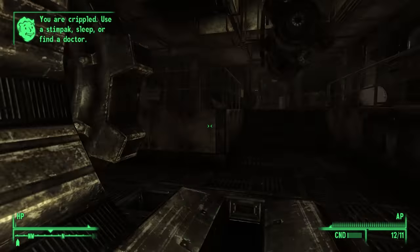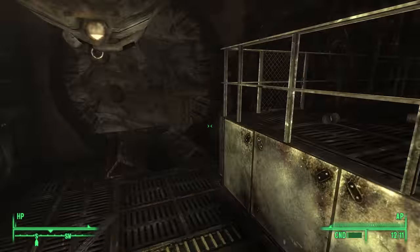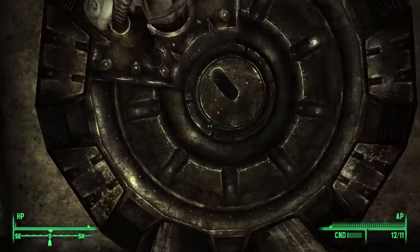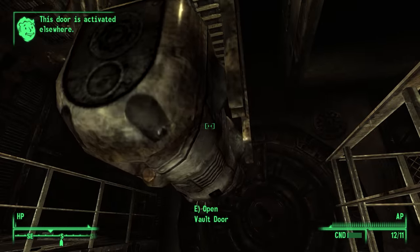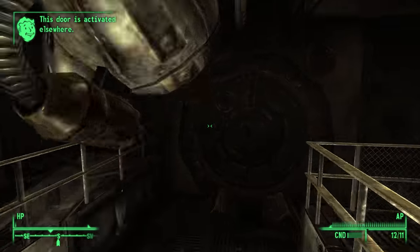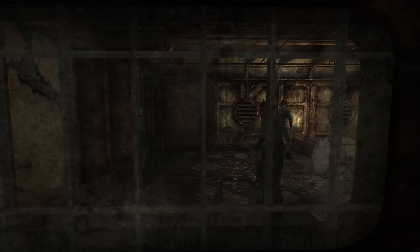Another example of it being rushed is that there's no control panel for the vault door inside the vault. If you hit the terminal outside before entering, you can actually lock yourself inside the vault forever, Dead Money style. The insane survivors have some notable oversights too.